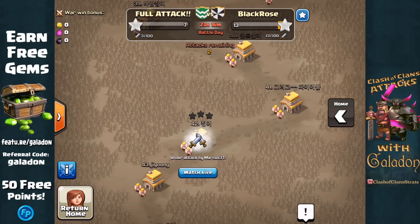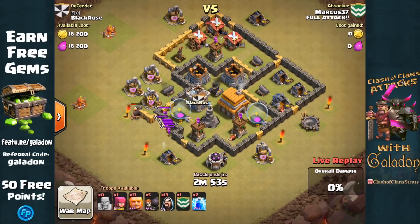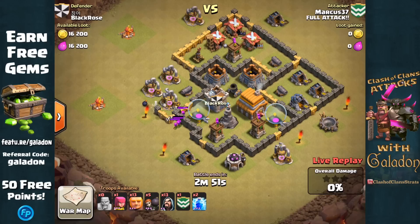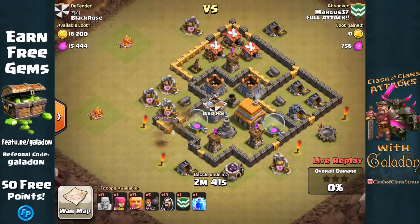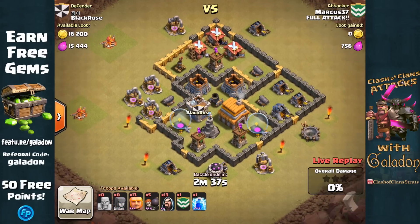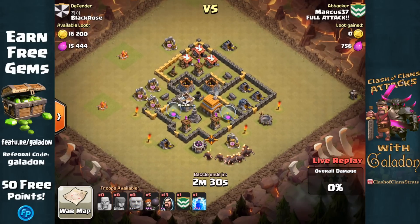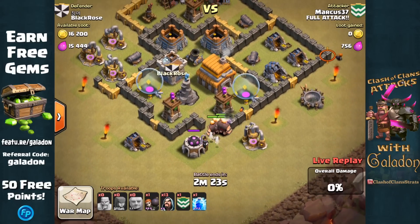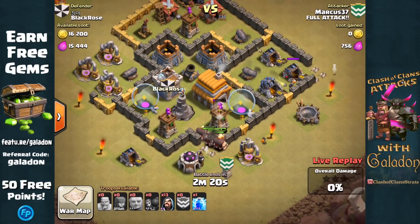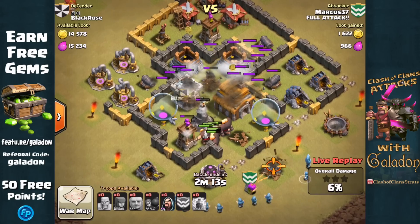This is Full Attack's second clan war. We're about 45 minutes in, behind in stars, but we've carried out far fewer attacks. Here Marcus 37 is doing his live war attack from the very beginning. It looks like he's brought a bunch of giants, a bunch of wizards, and a couple of lightning spells. What I would have liked to see is him use one lightning spell to wipe out the clan castle troops, but with two lightning spells at this level — ideal for taking out mortars — had he dragged those clan castle troops over that centrally located mortar and dropped both spells, he could have wiped out the mortar and the clan castle troops at once. But he does drop his second lightning spell on the mortar — just not quite enough damage to take it out.